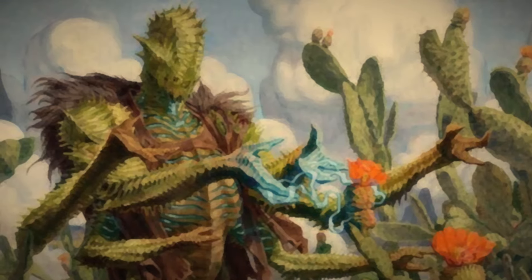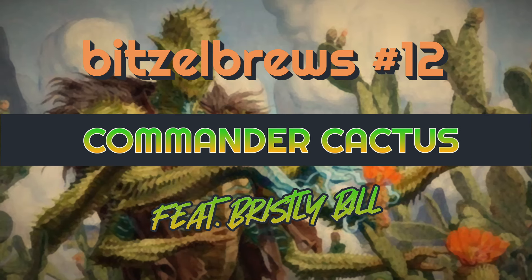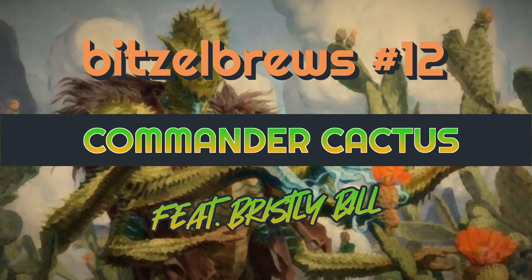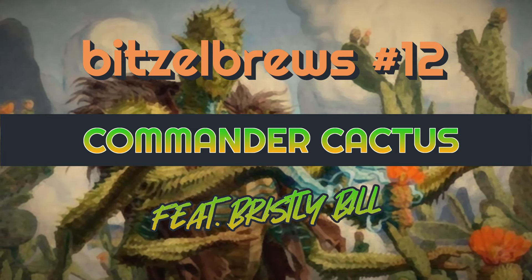In the Wild West of Outlaws of Thunder Junction, Mercenaries, Rogues and Plants are fighting for you in the Command Zone. With lots of spiky friends, Bristly might bring Monogreen back to Duel Commander. So let's have another episode of Bitzelbrews.